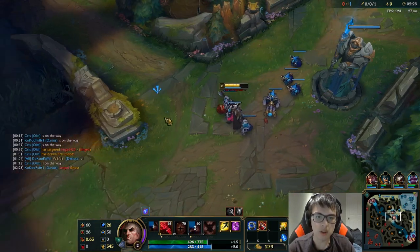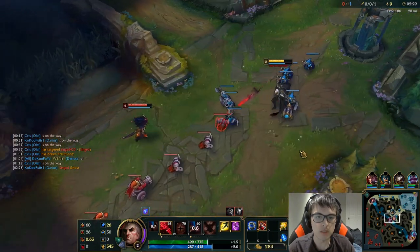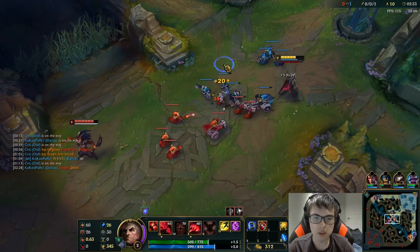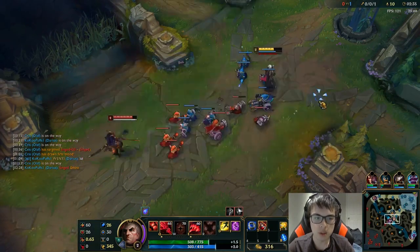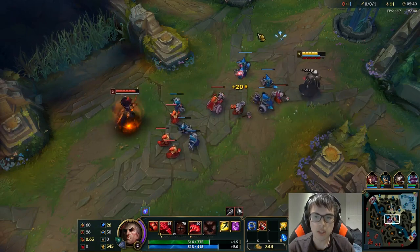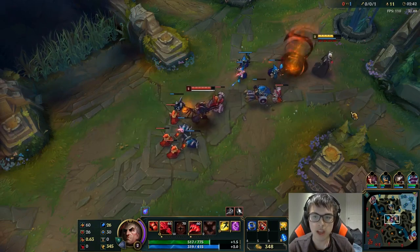I'm getting some free heals off the soul fragments right now, and it's pretty important to get them while you're in lane. When I hit level 6, I can all-in him and probably win. The thing is, he's running Ignite to try to counter my ultimate, so I've got to keep that in mind — I'm probably going to be weaker until I actually get a buy-off.